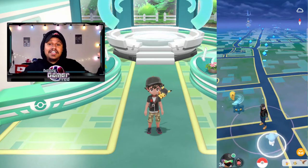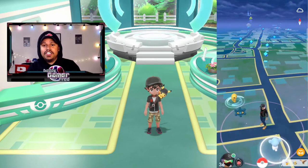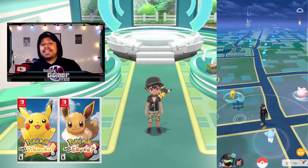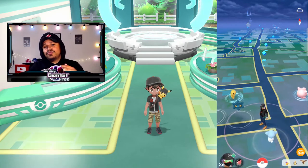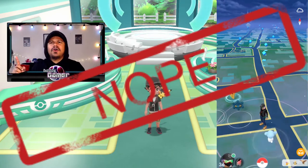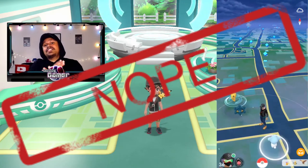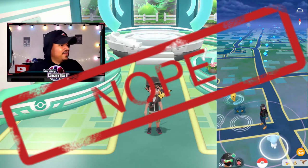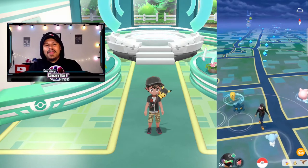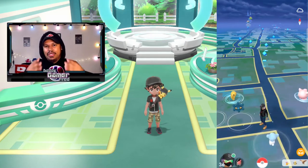To do this you're obviously going to need a Nintendo Switch and a copy of Pokemon Let's Go Pikachu or Let's Go Eevee. You're also going to have to play the game far enough to reach Fuchsia City. Once you get into Fuchsia City, you're able to enter the Pokemon GO Park building.